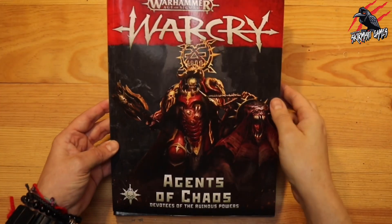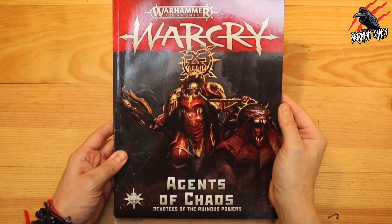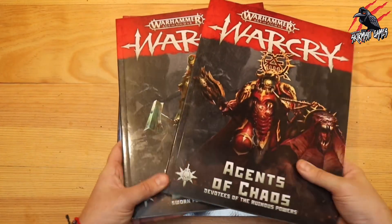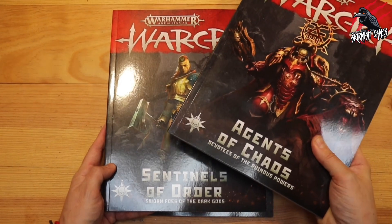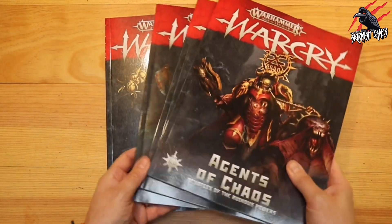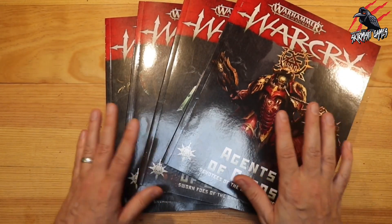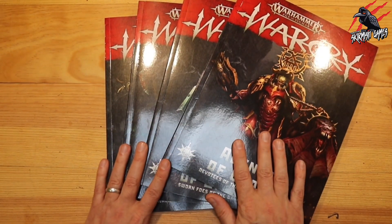Here's the new supplement guidebook that came out for Warcry for the Agents of Chaos, released in December 2020. I've picked up all four of the new supplements for each of the alliances: the Agents of Chaos, Sentinels of Order, the Bringers of Death, and the Harbingers of Destruction. If you play with any of the warbands from these books, you're certainly going to get a lot of new information you can add to your game.